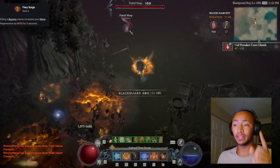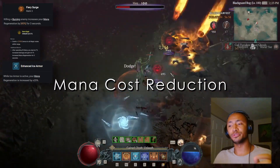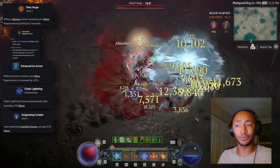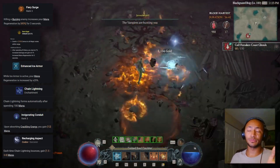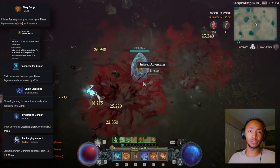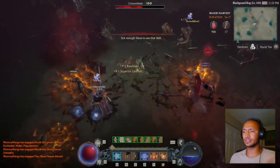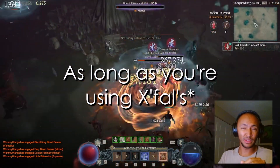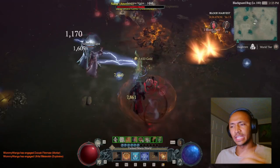Everyone playing this build absolutely has to take three points into Fiery Surge, the Unleash glyph, and Enhanced Ice Armor, while looking for mana cost reduction on gear and utilizing the Chain Lightning enchantment, Invigorating Conduit passive. If you want to cast more but do less damage, put Recharging Aspect on instead of Talrosh's Ring. Getting levels to mastery skills or Meteor itself doesn't do all that much — luckily Meteor levels are found on pants so Tybalt's is just much better. Without Tybalt's you definitely have to use Recharging Aspect instead of Talrosh's Ring in order to have enough resource.